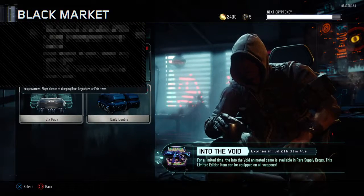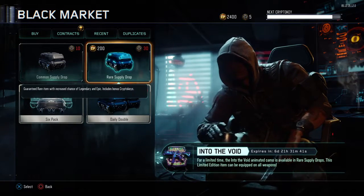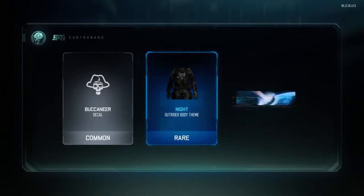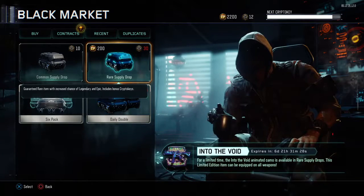So I'm going to multiplayer and let's go to the black market. What we're going to be doing is open rare supply drops - let's see what we get guys, I can't wait for this. Book, book in a deck, decal, night outfit, body - that's pretty good.